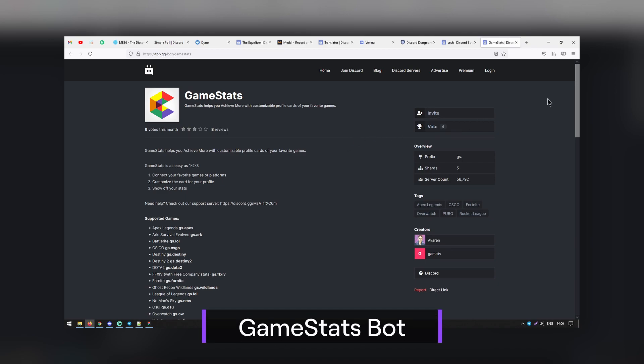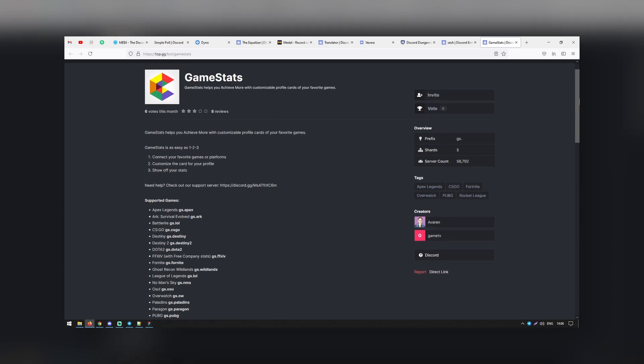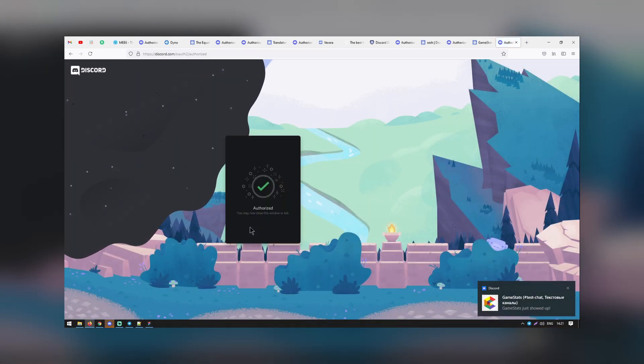Want to share your game stats with your community, or let them share theirs with you? With the GameStats bot, you will be able to post your stats from Rainbow Six Siege, Paragon, CS:GO, Paladins, Overwatch, and more. Let your community flex with each other.